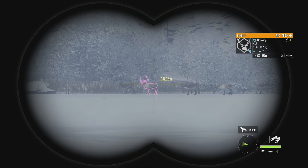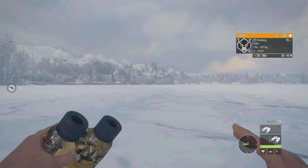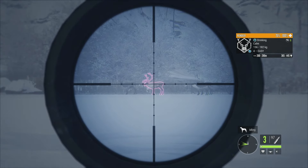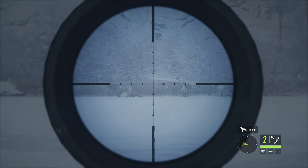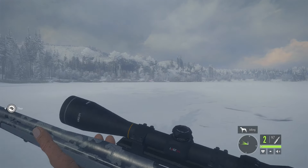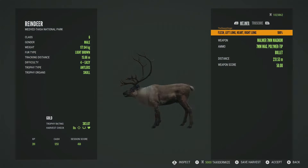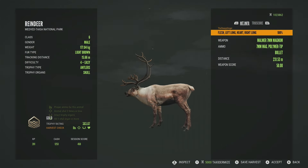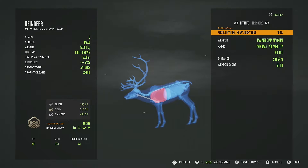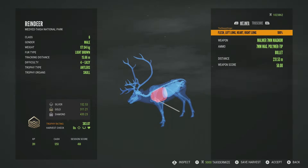We're at the end of reindeer drink time and there's a guaranteed gold level 4 reindeer, estimated 365 to 445. We take him down and he drops on the spot. There's another one nearby — not quite gold potential at 203 to 283. The level 4 scores 383.07, made it by quite a bit — left lung, right lung, and heart. That's why he dropped on the spot: a perfect shot at 231 meters.